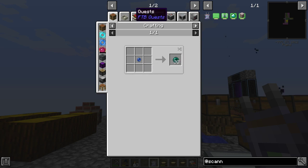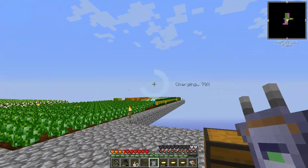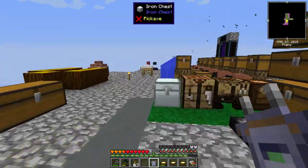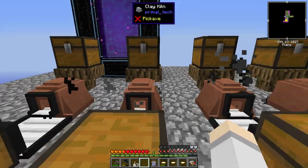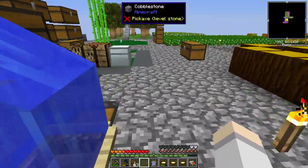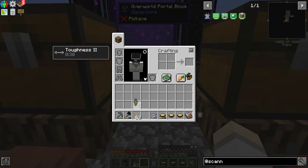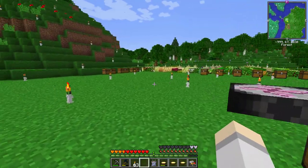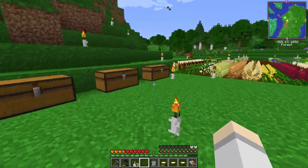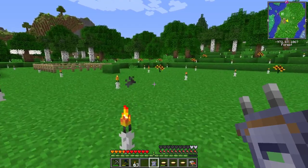When you hold this down it will scan maybe 20 to 40 blocks - I really don't know the range, but it'll help you find materials. I know where some iron is because of the plant type. There are two options for finding materials: via plants on the surface, which is probably the easiest way, and then using the scanner to find it. These plants indicate there's iron.